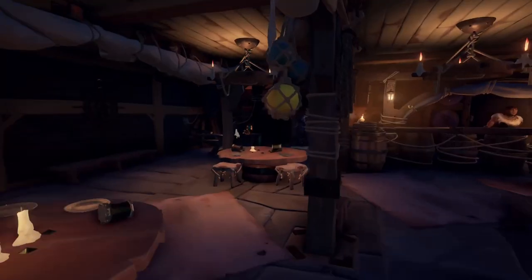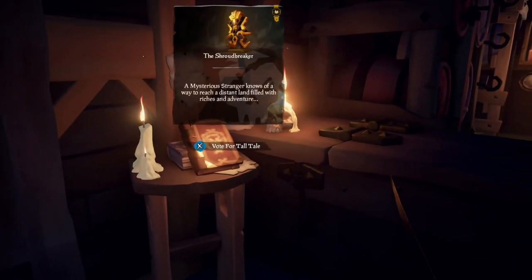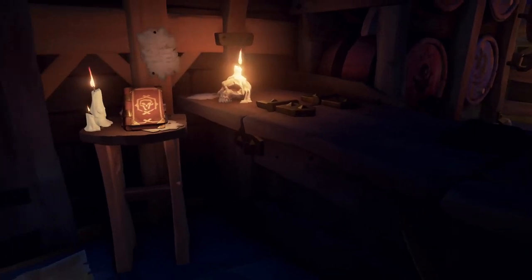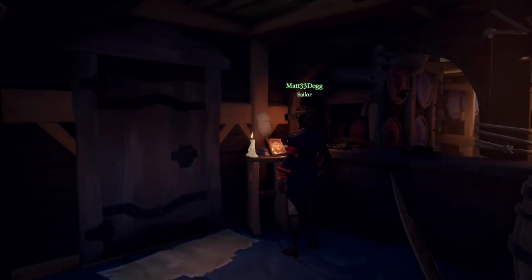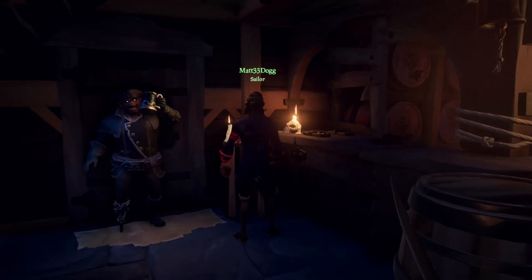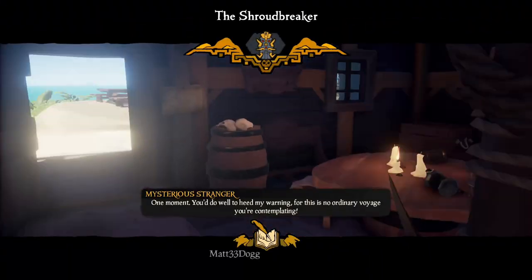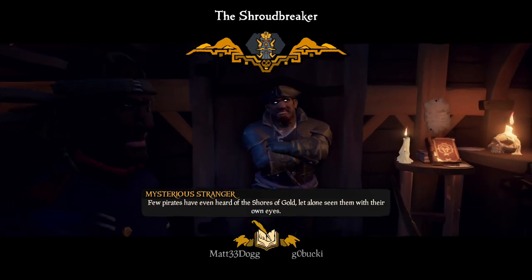The first thing you're going to need to do is go to any outpost and you'll find the Mysterious Stranger. Next to the Mysterious Stranger is a Shroud Breaker Tall Tale startup where you have to vote for it, just like you would any other mission. You're going to vote for it — have anybody in your crew vote for it. I would recommend an outpost near Crook's Hollow. So the Mysterious Stranger, once you start that up and vote for it, he's going to go through and read a bunch of stuff.